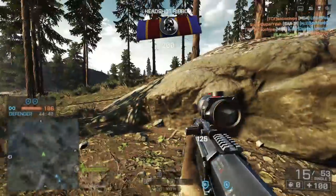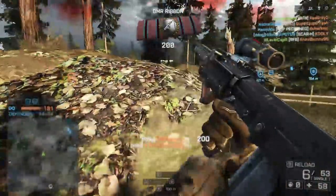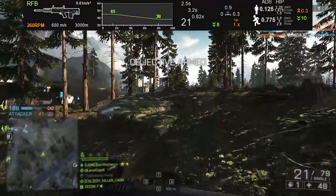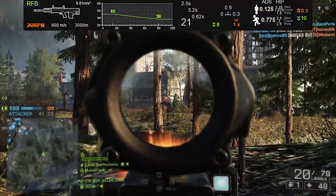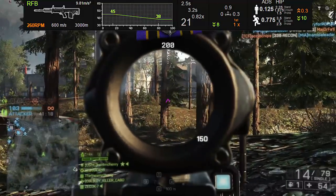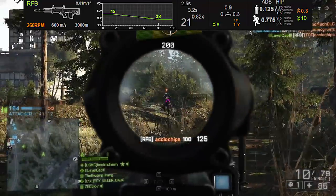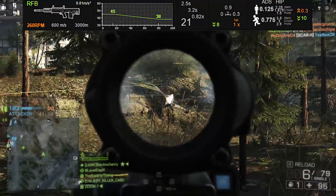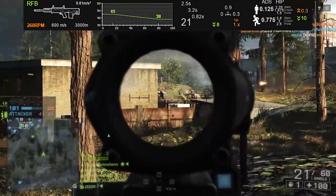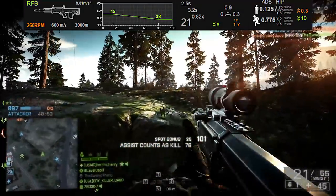Stat-wise, it makes a lot of sense why they chose the RFB to be the beginning DMR because it's fairly middle of the line — it doesn't excel in any one department, and it doesn't really lack in any one department either. Pulling up the Symthic stats, we can get a better idea of how this weapon functions on a game design level. It has a 260 round per minute rate of fire, very similar to a lot of other DMRs out there. They range from 260 all the way up to 333 rounds per minute with the SKS. This does 45 damage maximum and it drops off to 38, meaning you're going to be doing a 3-shot kill both in close quarters and long range — the 3-shot kill never really changes.